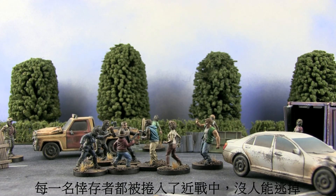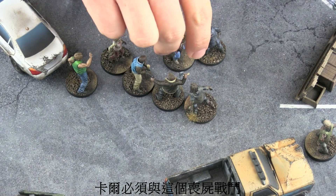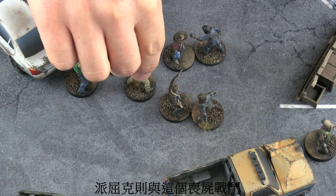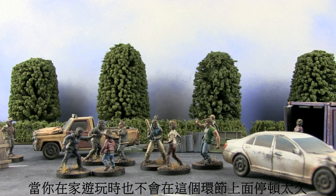Every survivor must be involved in melee so none of them can just run away. In this situation you end up with three separate fights: Carl must fight this walker, Rick must fight this walker, and Patrick is left to fight this walker. Once you get used to splitting up combat it becomes a breeze and you'll be doing it in no time when playing at home.